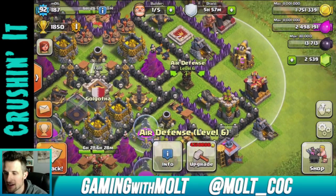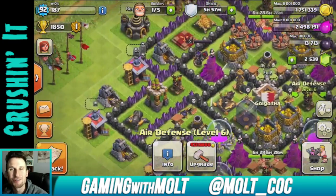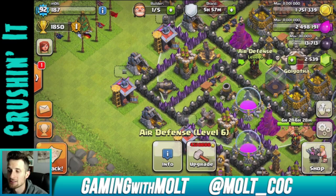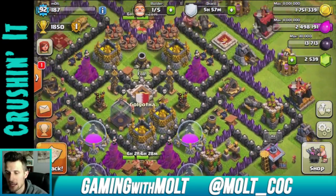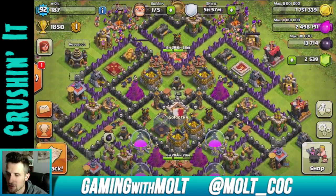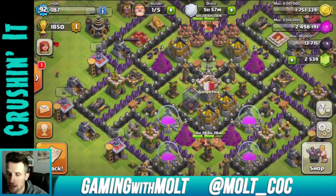I switched this up to put these air defenses back out here, but I think I'm going to put them back again. Literally right after I switched it, I got attacked by the exact same army composition, and I got two-starred. So I'm putting those back in the middle for now. I also moved these traps over to the sides because I got attacked from hog riders from the sides.